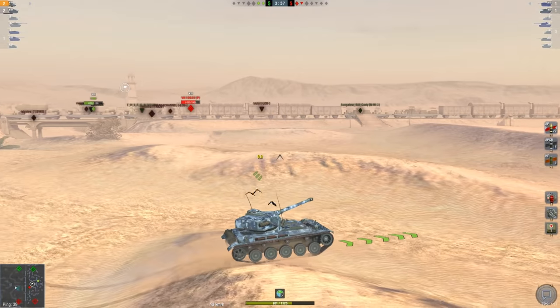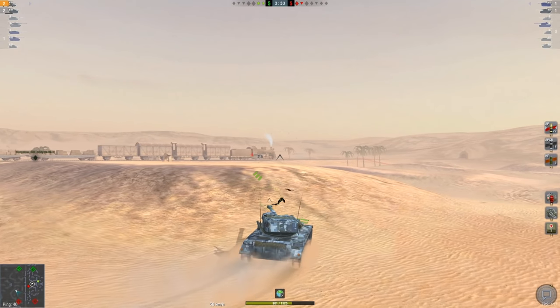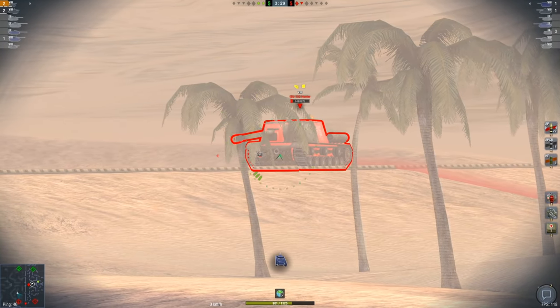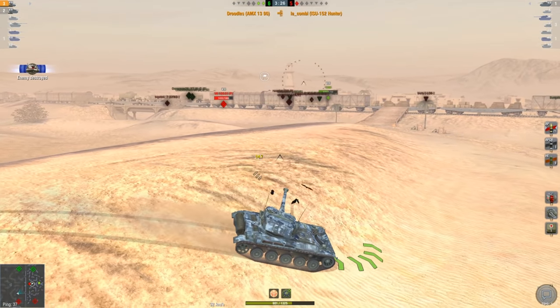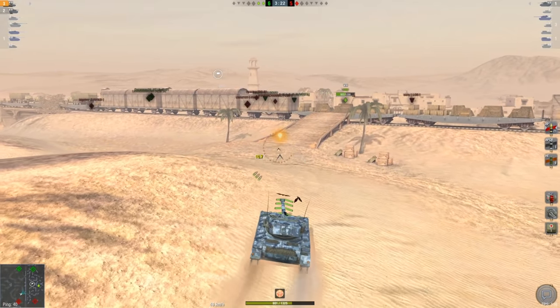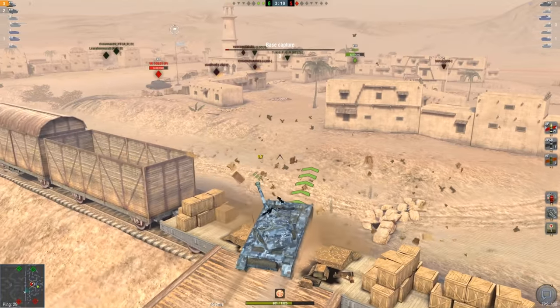Hopefully that VK did not proxy spot me, but we are going to be trying to take out this ISU because that is my biggest threat. There we go — ISU spotted. Because we have that wonderful camo rating, he can't outspot me. I used my little bit of brain power and realized he's probably going to be sitting there — and there you go. We were able to clutch this game, a pretty dang good game too.